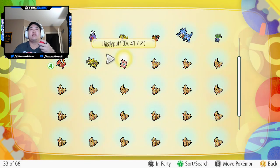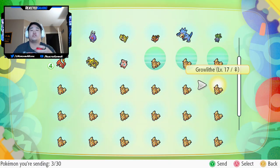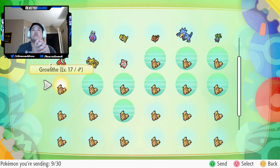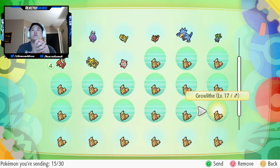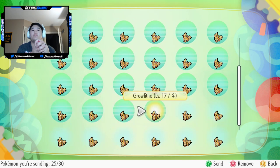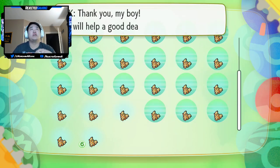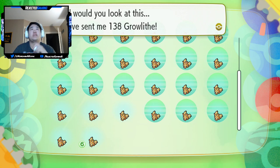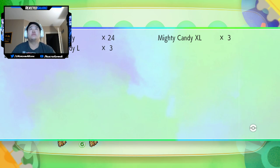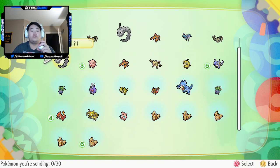Let's go ahead and send to Professor Oak a bunch of these Charmanders. This is much harder to do than when I have it handheld, because we do not need our box just full of Growlithes. You actually get a decent amount of candies back — now I've sent him 138 Growlithes. He'll give me some mighty candies, though we'll probably just sell them.